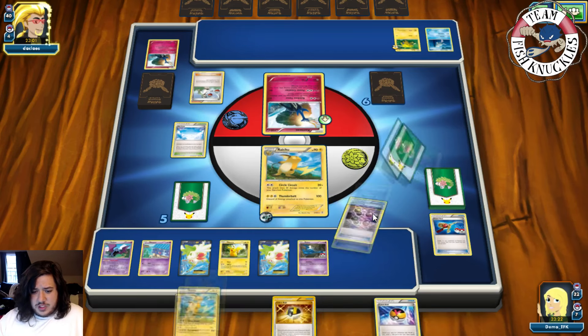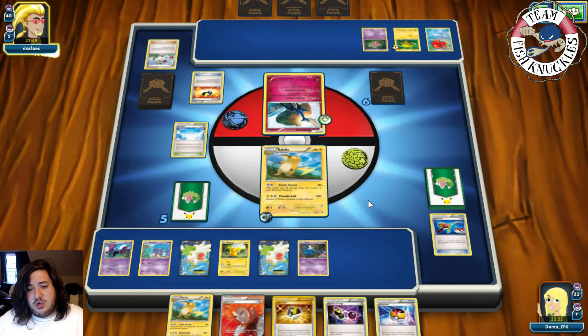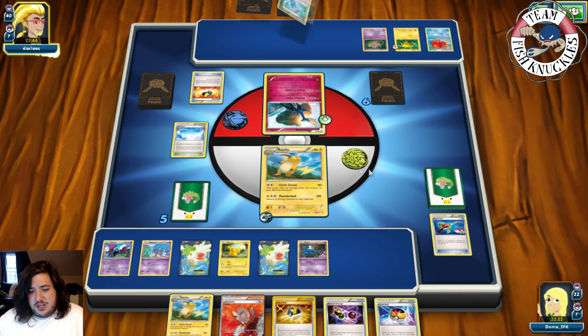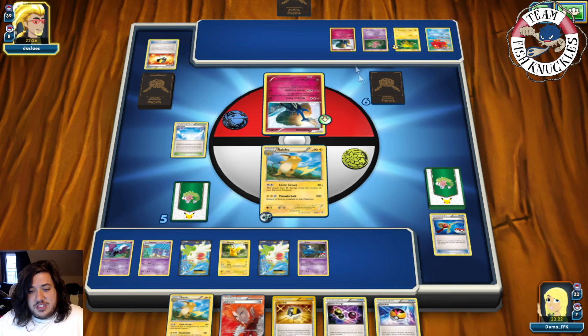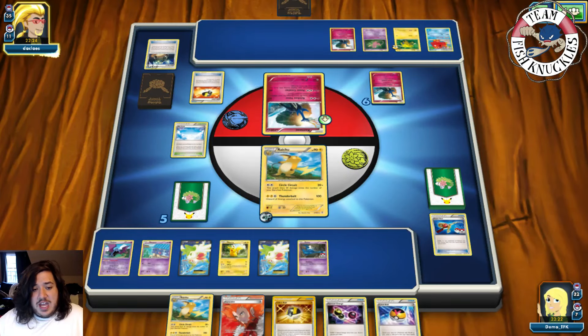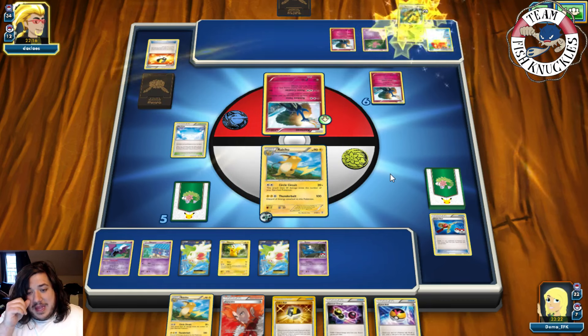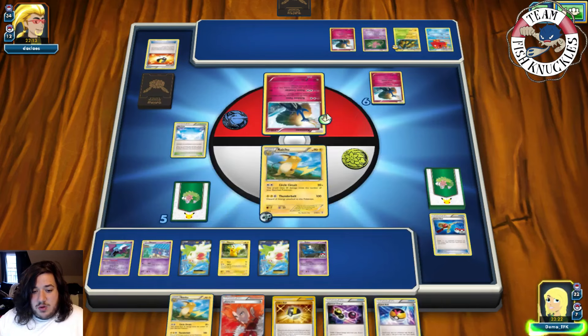Opponent plays an Octillery to draw cards, a Mew comes down. We probably just knock out the active depending on where he puts his energy. He uses Abyssal Hand to draw up to five. He flips his prize cards — one Jirachi prize and a Super Rod. Ultra Ball — discards two cards — an Octillery and an Exp Share. There's a Galvantula, which means we cannot knock it out with Golbat. We pass on to our turn.